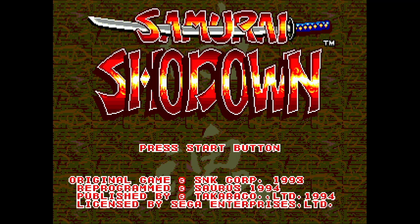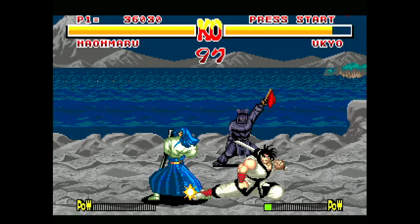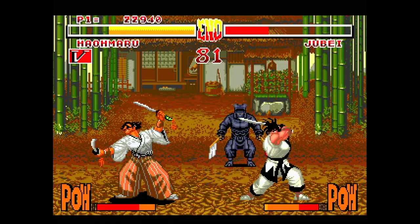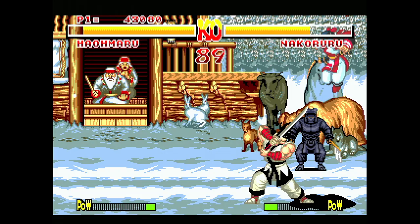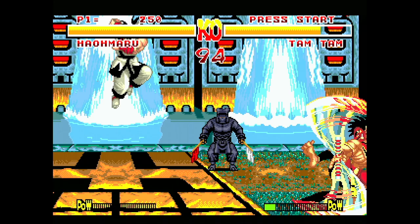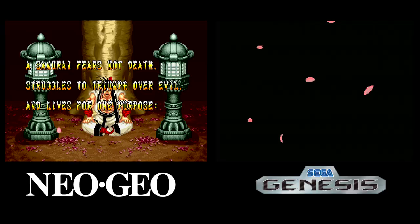A port of Samurai Shodown from Takara arrived on the Genesis in late 1994, developed by Saurus, the makers of Shock Troopers. It was trimmed down from the arcade quite a bit — the arcade was 202 megs and this is only 24 megs — but it still manages to be quite playable. I like the six-button controls; it makes the moves easier to pull off. The game feels slower, but it's not unplayable. A few attacks are missing, and they omitted Earthquake and his stage because his sprite is just too big. Also gone is the zooming in and out of the play field. This version seems locked into the closer view and is also letterboxed, which is unusual for the Genesis. The introduction graphics are gone, replaced with only text and some falling leaves.